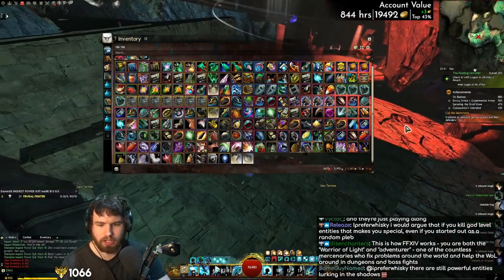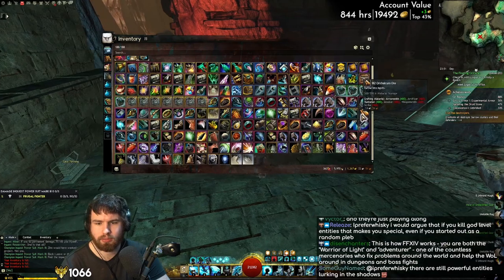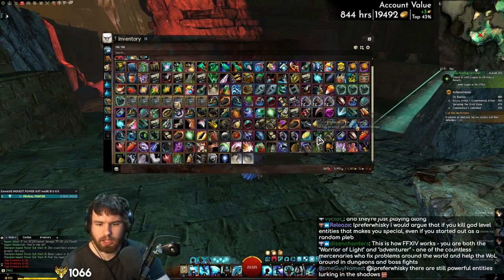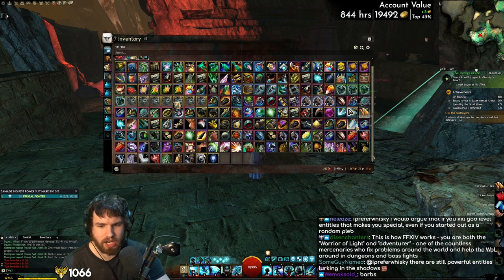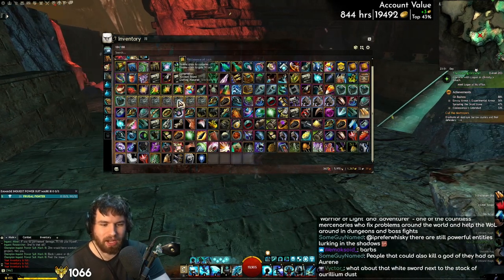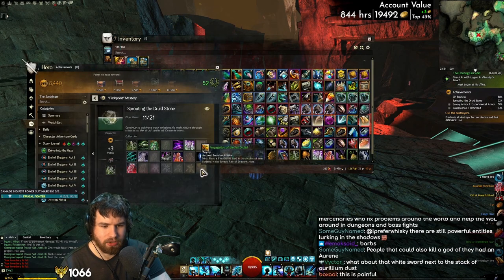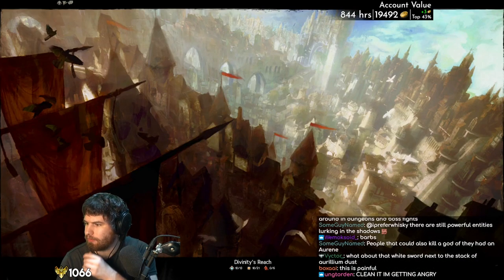This is a complete catastrophe. What am I gonna do? Do I have anything that is just totally worthless and I can get rid of? I guess I can sell some things. Stop giving me items, game — please, I beg of you, I can take no more. And I can't buy any bag slots right now. Okay, we're done here though. Now it's time to go and get some lodestones.